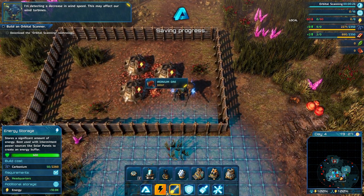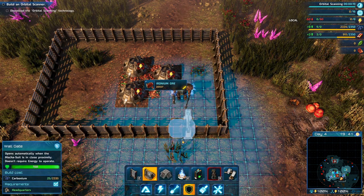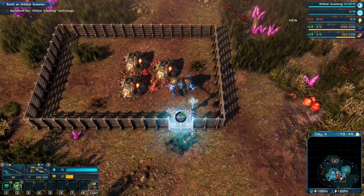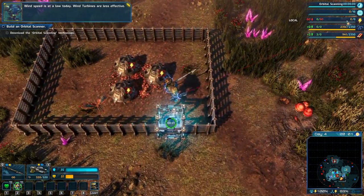Increase in wind speed — this may affect our wind turbines. That's not good. We like heavy winds. Wind speed is at a low today — wow, we are out of power.